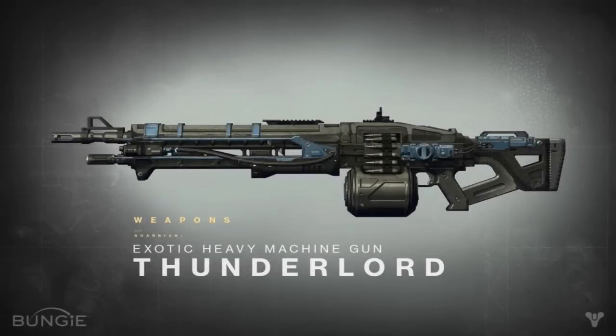This exotic weapon looks devastating. This is the Thunderlord. The gun has several perks. This is a heavy machine gun and goes in the heavy weapon slot. The weapon crackles with visible bolts of electricity and at higher levels uses electrostatic rounds that may be unique.